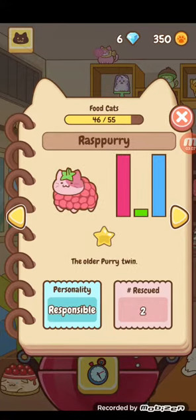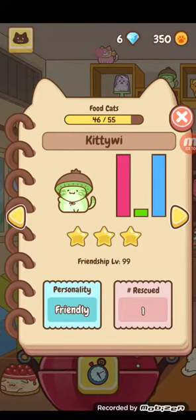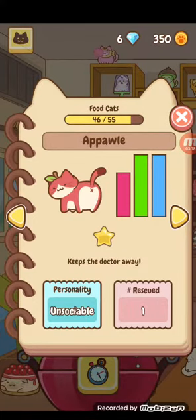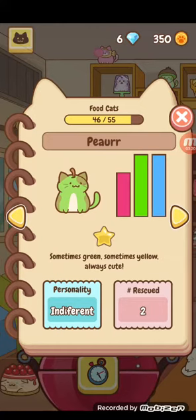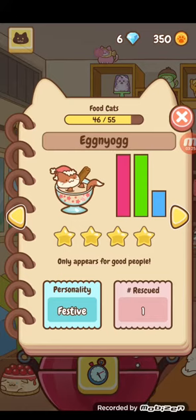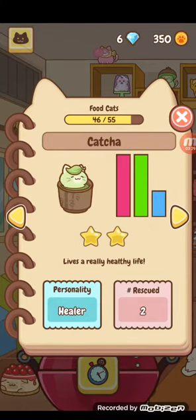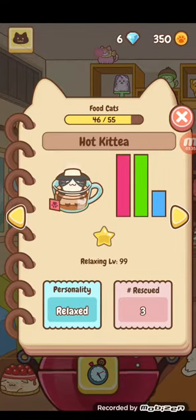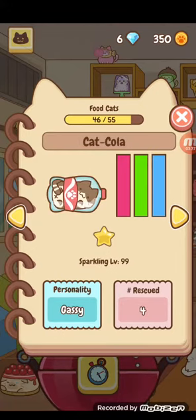Strawberry, raspberry. Kitty wee — I love this one — kiwi cat. This is one of my favorites also. We have passion fruit, banana, apple, pear. This is some like shake or something. Eggnog is, like, the rarest cat in the game — I ended up getting him. We have this — some drink. We have iced tea or sweet tea, hot tea, cat cola.